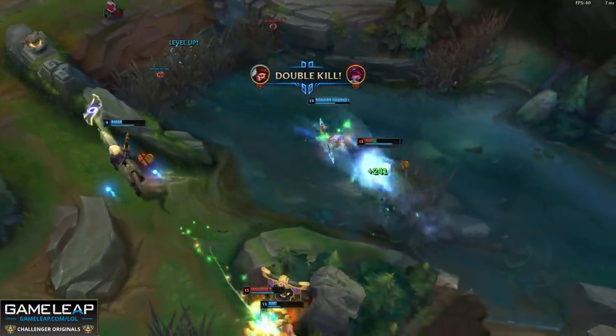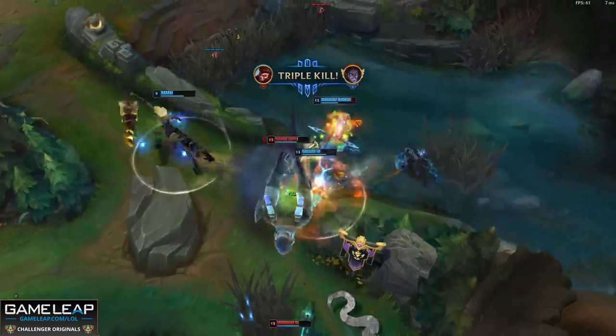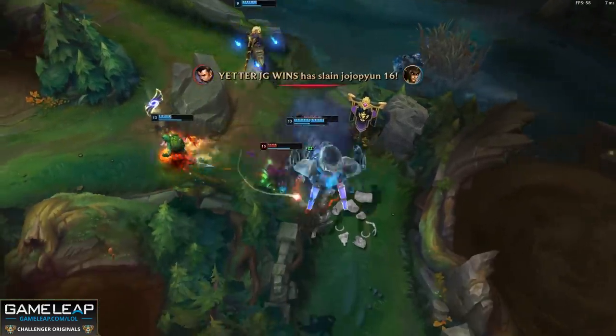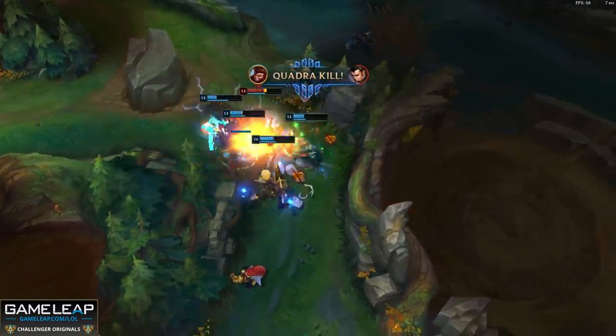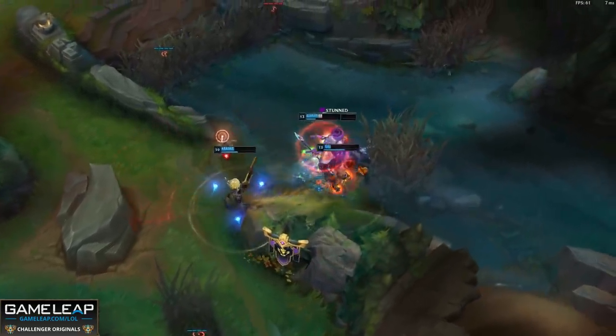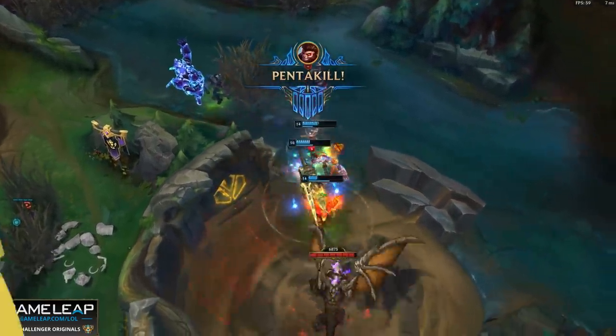The AD, the Haste, and the new Threefold Strike effect that now procs on towers give you another way of winning. You can still teamfight — Camille and Wukong are very good in that department — or you can split push because your team is running it down and win on your own. Ravenous Hydra is the ideal follow-up item because of the AD, the Haste, and the Omnivamp. More damage, more cooldowns, more healing, and sustain. It's got everything you want and more, so if you want wins in 11.7, this build is very hard to beat.